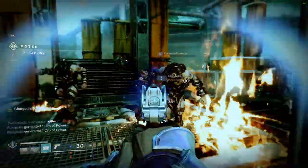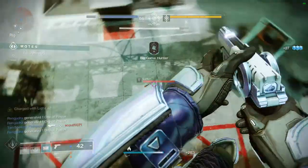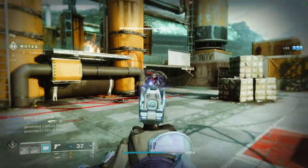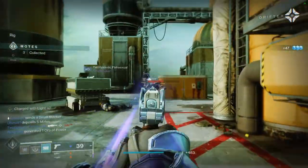The one constant theme in Iron Banner is the heavy use of green, specifically with shaders. After Forsaken, some weird colors showed up for a few years, but we're back to green again.